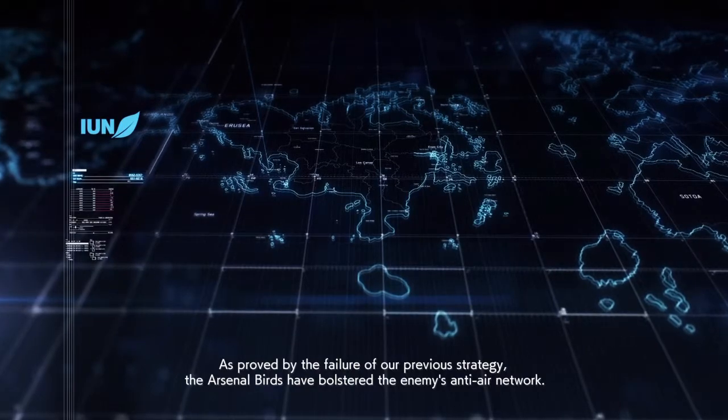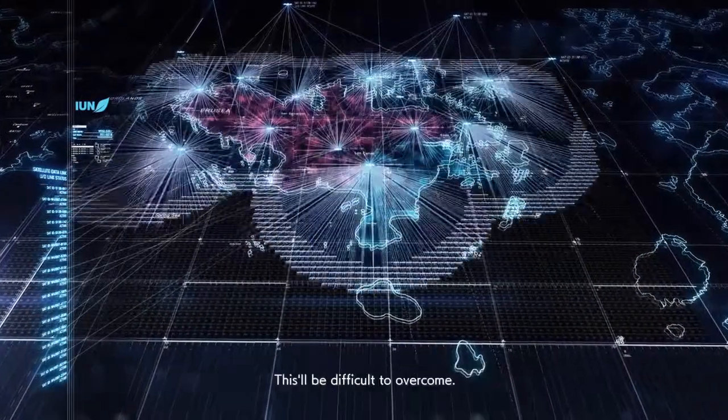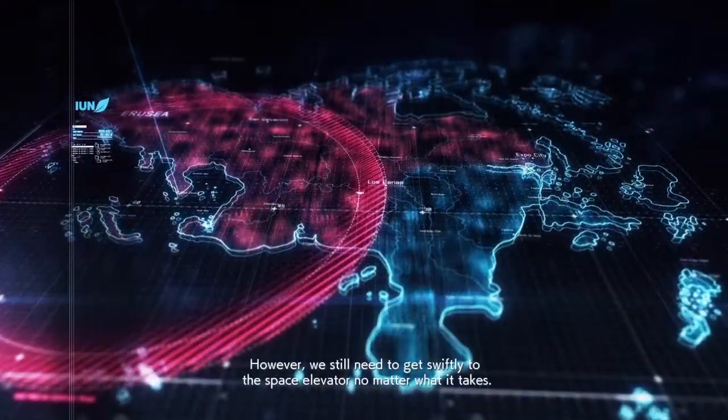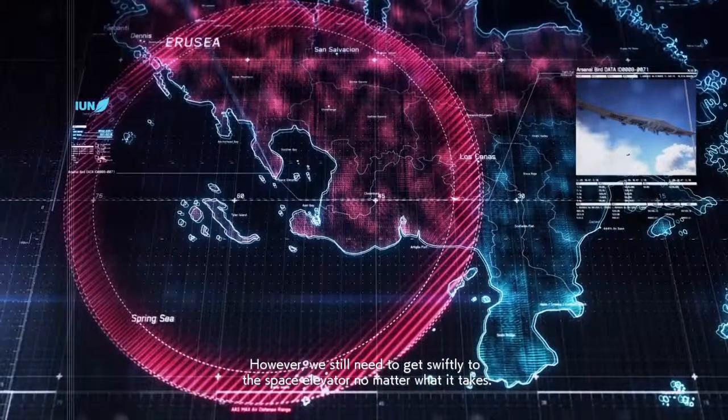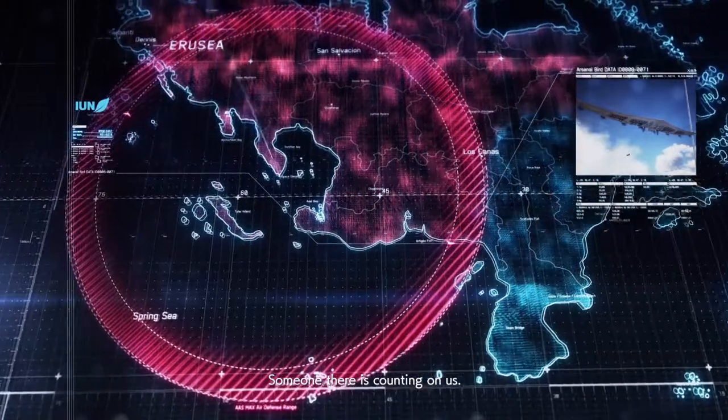As proved by the failure of our previous strategy, the Arsenal Birds have bolstered the enemy's anti-air network. This will be difficult to overcome. However, we still need to get swiftly to the space elevator no matter what it takes. Someone there is counting on us.